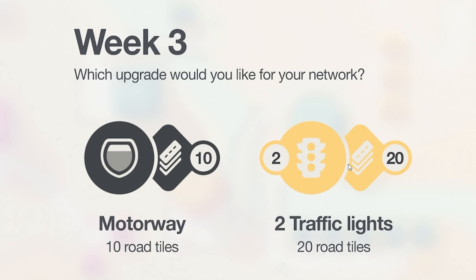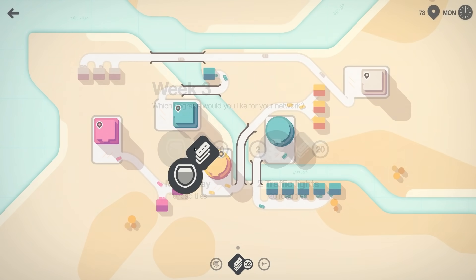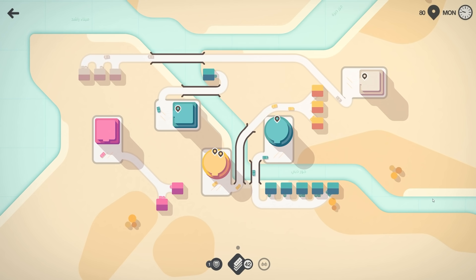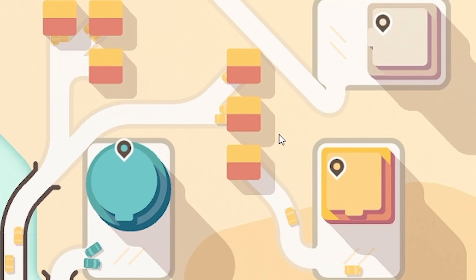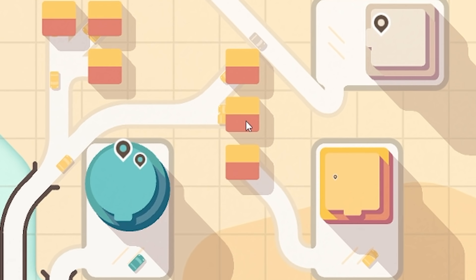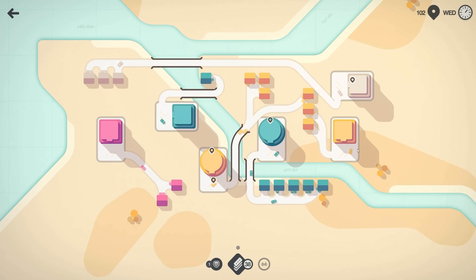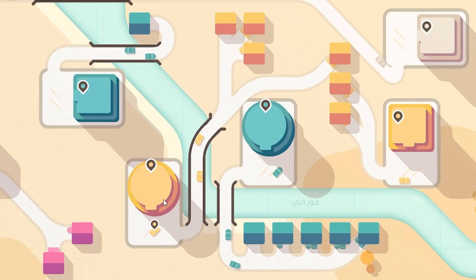We still don't get to try traffic lights because motorways — as you can imagine in a game called Mini Motorways — are the key to a top score. A motorway is essentially an infinitely long road that crosses on top of everything. So now we've got two houses going to this square brioche and four houses going to the circular brioche.